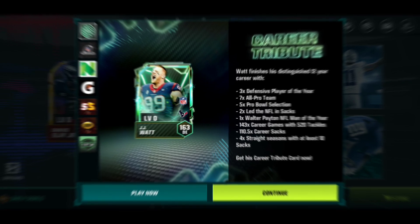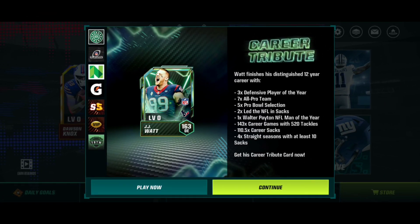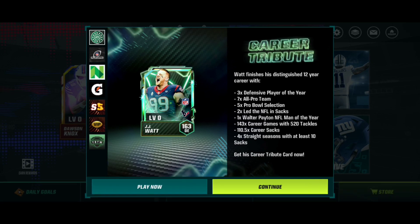Welcome back! EA has officially given us our first career tribute card, which is JJ Watt. JJ Watt retired just a couple days ago. He had an amazing career — a 12-year career, 12 seasons in the NFL at defensive end.